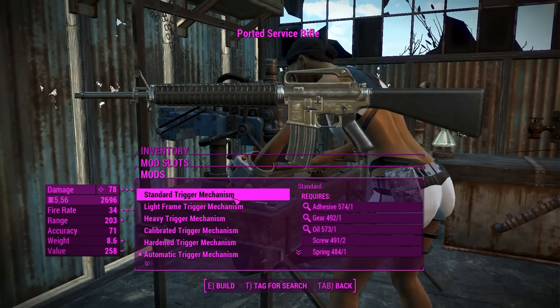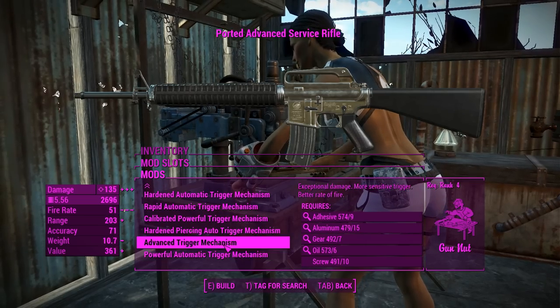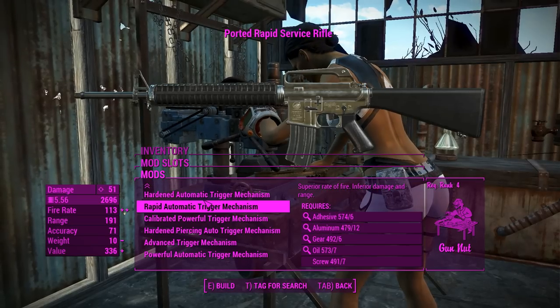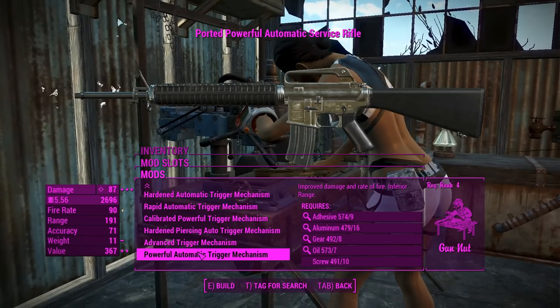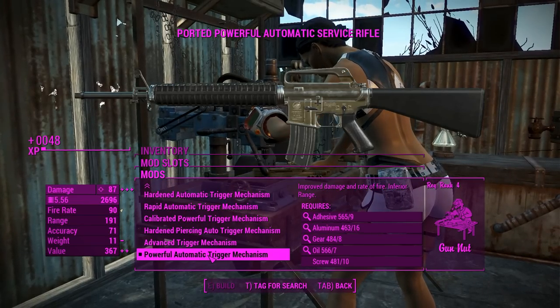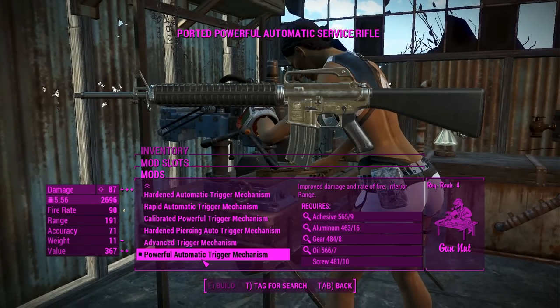First of all, we've got the trigger mechanism and not the receiver, and this is important because this is your primary way of setting the fire mode and how much damage it's going to do. For the best damage, we're going to make this an automatic weapon, so we'll have the powerful automatic trigger mechanism there.